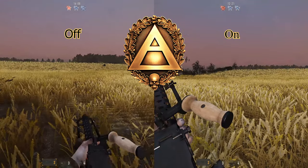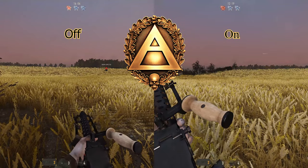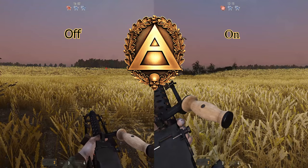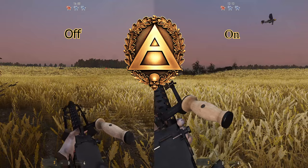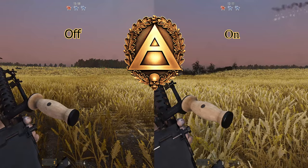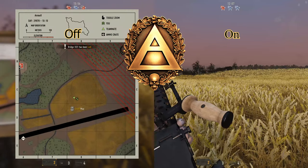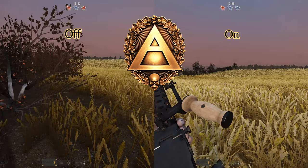Next up, we have the Ghillie Badge. Ghillie decreases the amount of time that you are spotted by enemy players. When a player looks at you, a spot is created on everyone's screen or on the map. Ghillie decreases the amount of time that this spot stays around.